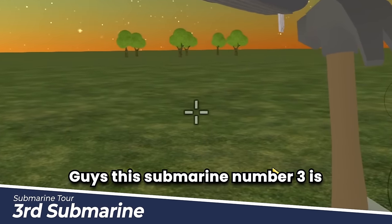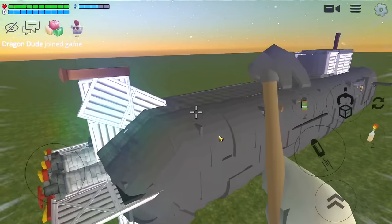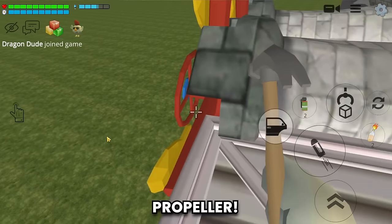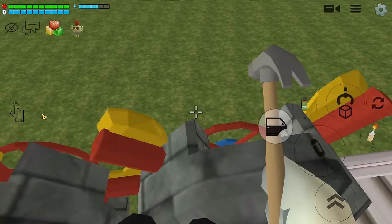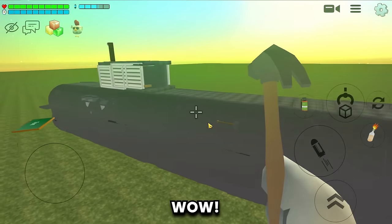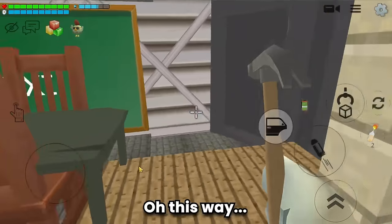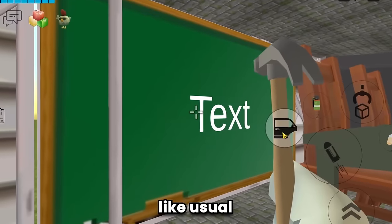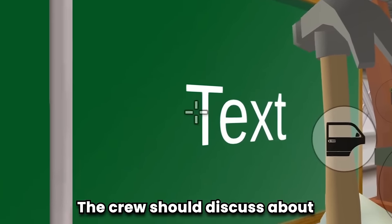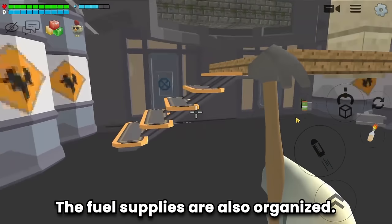Submarine number three is so huge! There's a propeller — cool detail! What I can say is: wow! Let's explore. The meeting place — as usual, the crew should discuss subscribing. The fuel supply room is also organized. The navigation room has lots of computers.